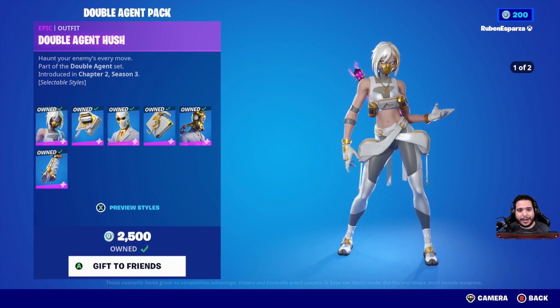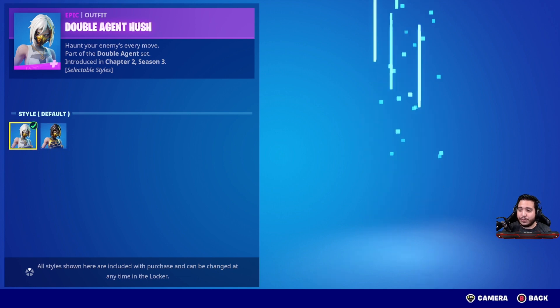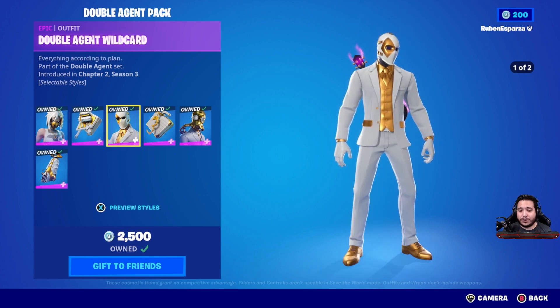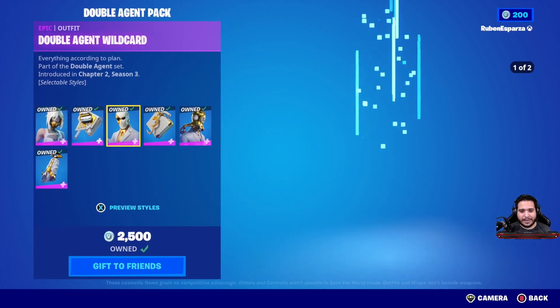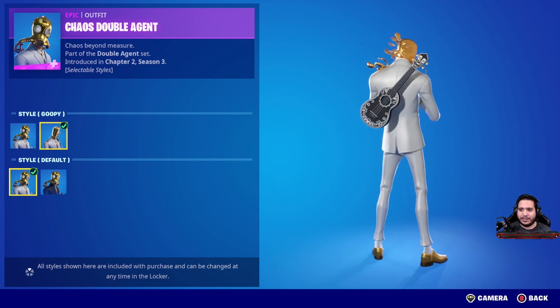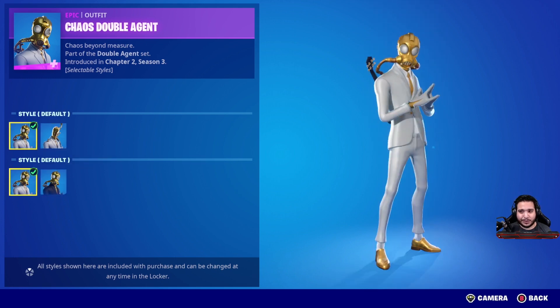What comes in the bundle is the Double Agent Hush. You get two different edit styles — the white and the black — and both of these look very, very good. It comes with the Double Agent Stripe Back Bling with two different edit styles as well. You get the Double Agent Wild Card Skin with two edit styles, both look very good. And then you also get the Double Agent Hard Case, which is the Chaos Double Agent. You have essentially four different edit styles: the white with gold, the mask on, and mask off — which is very cool, very creepy.